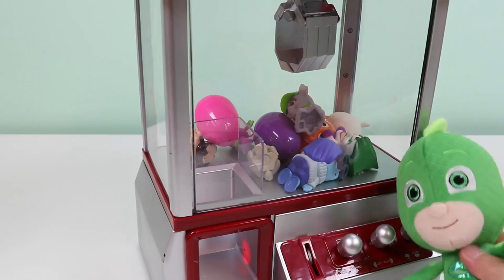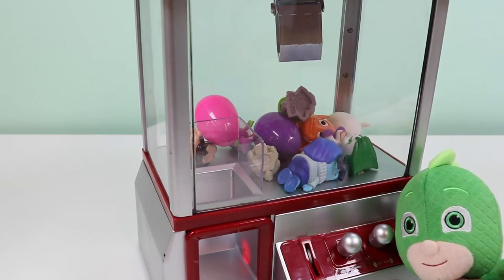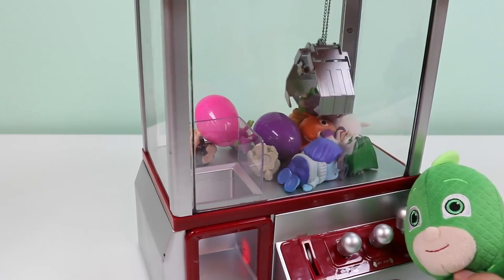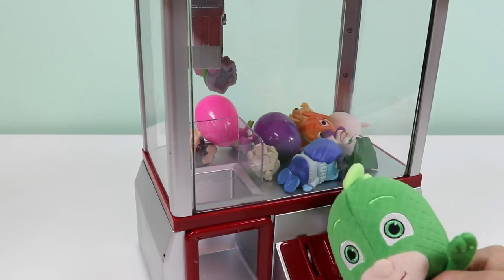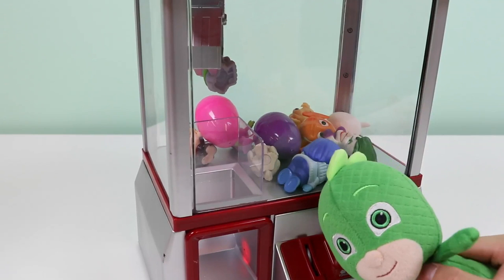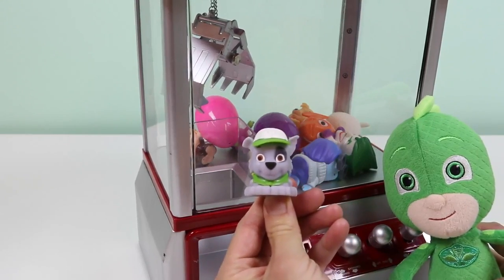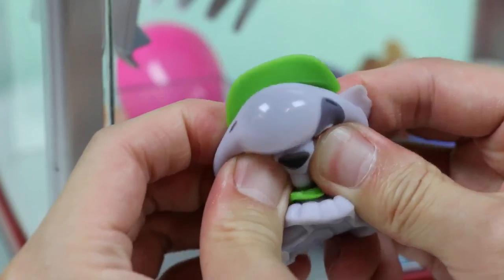Almost there! I can do this! Oh, so close! Please don't run out of time! So close! Can you give me one more coin? Sure thing, Gekko! Thank you! Yay! Gekko got Rocky from Paw Patrol! How cool is this? Rocky is the color green for his team, and Gekko is also the color green for his team — green power!